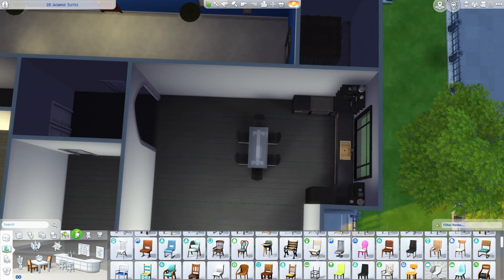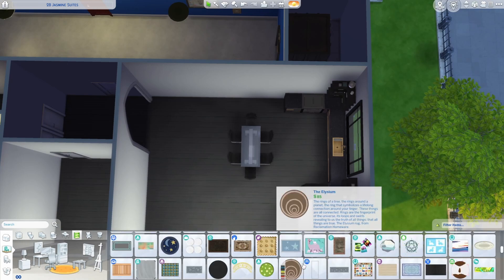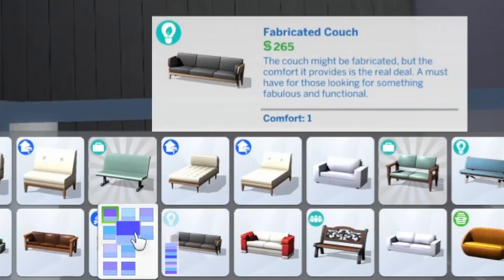We can just change everything now. The styles can be completely different; we don't have to worry about where we're putting the kitchen cabinets or anything. I think this is a little bit broken — oh, this is fabricated, this shouldn't be showing up right now. Interesting — well, I'm gonna use it anyway.